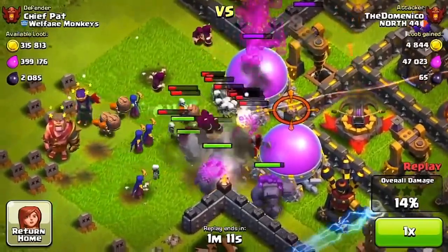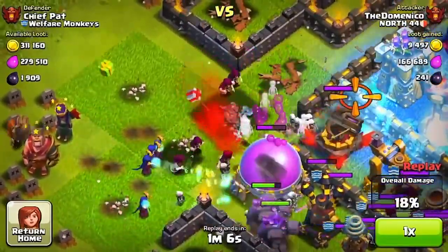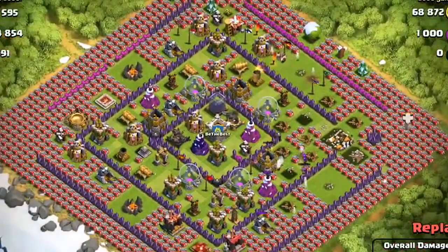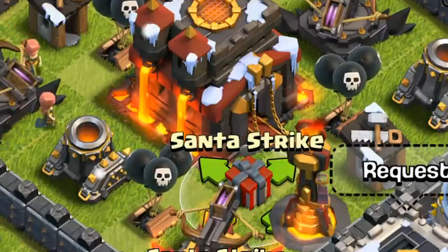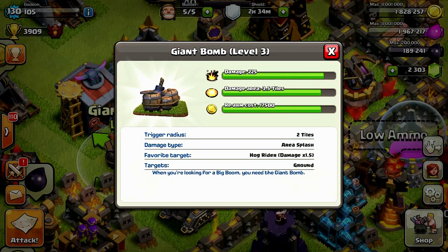I would choose the Santa Strike, which is something you get at Christmas. However, it's only a once-a-year trap. When players ran over it, Santa Claus would come and drop presents causing explosive damage on troops attacking your base. Some people actually decorated their base with it, making it a really cool trap. Shout out to the Santa Strike.